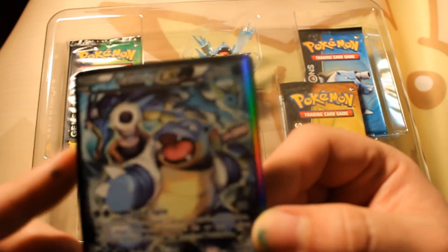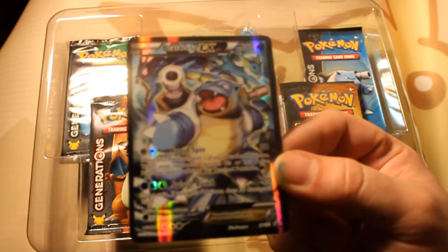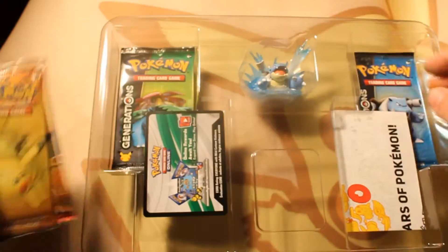We're going to show off this card in a second here. If I can gently pop it out — there's the Vaporeon in the corner. The Blastoise EX, looking absolutely amazing. Whoever painted or drew this, props — it's absolutely gorgeous. I spent a minute and a half talking about that.